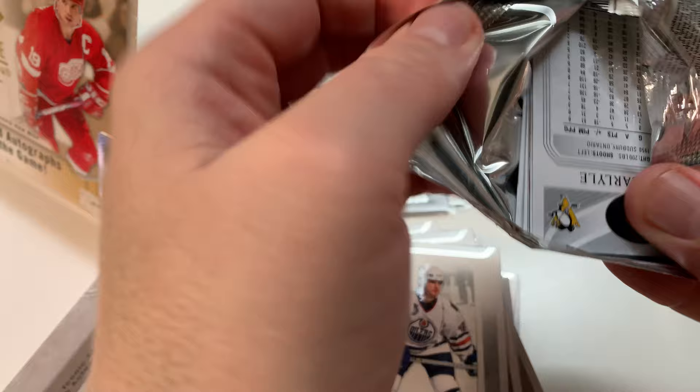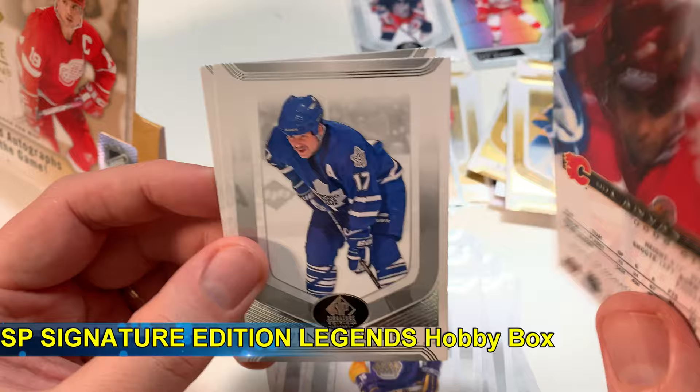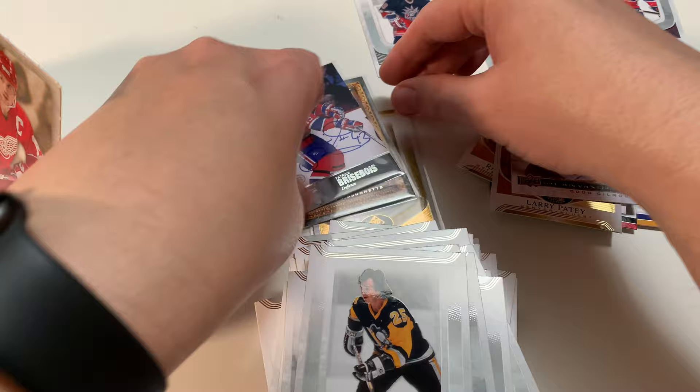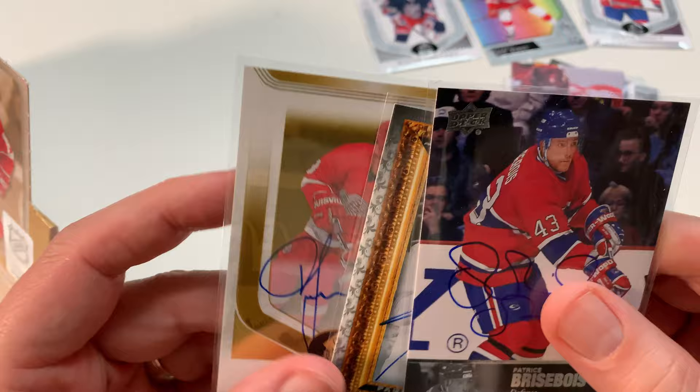Patrice Brisebois - not numbered on him but wow, that's a nice card. I remember him playing - I have never had a problem with him. A lot of fans didn't like him but I thought he was a very solid defenseman. Final pack - I don't think we're getting any more autos, but I gotta be happy with what I got. Marcel Dionne, Doug Gilmour canvas - I love canvases, I collect them all. Three cool autos - Igor Larionov, Biz Nasty, and Patrice Brisebois. I'm pretty impressed. Thanks for watching, hit that subscribe, smash that like button - catch you in the next video!